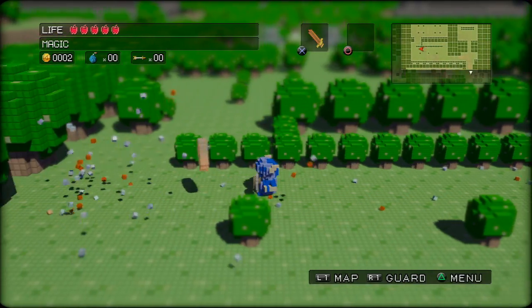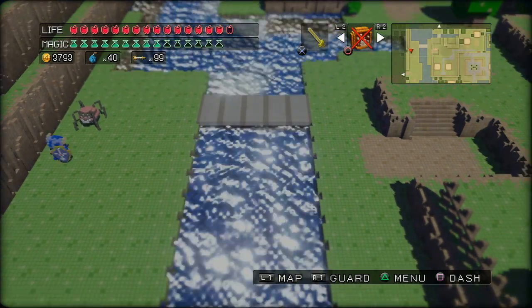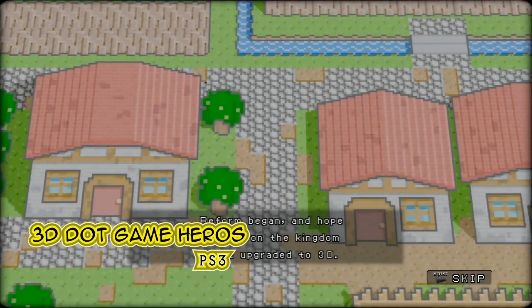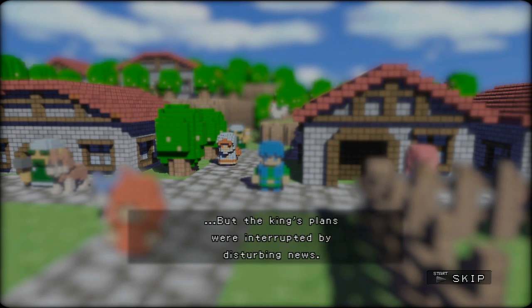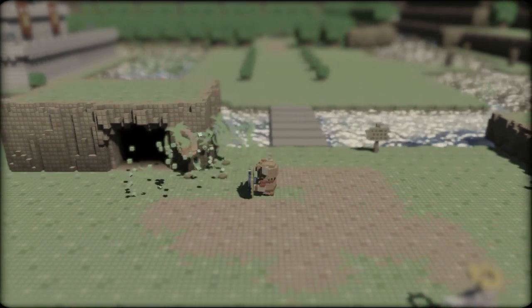Some games, instead of trying to look old school, center their aesthetic around parodying retro design. 3D.GameHeroes is one of the few titles ever made with the specific purpose of trying to spoof retro video game design. Unlike modern two-dimensional throwback games like Terraria, 3D.GameHeroes specifically attempts to look like a modern game trying to be old, or maybe an old game jokingly trying to be modern. The game has a very well thought out design that melds both modern 3D game technology and retro pixelated sprite art.